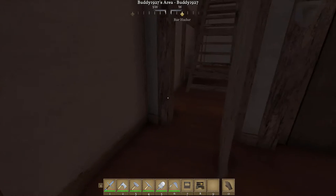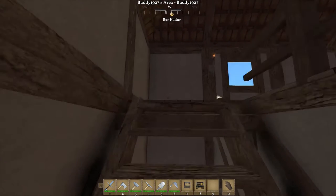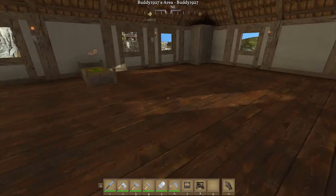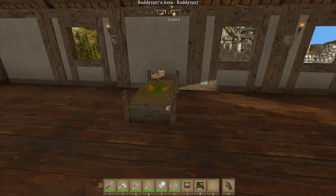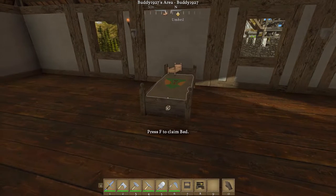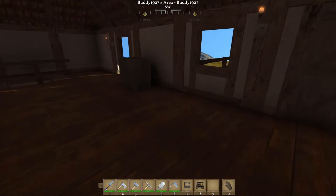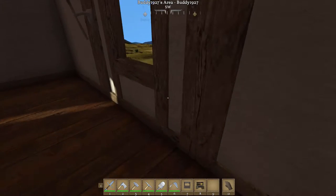We go up the stairs, and the only thing I've done up here so far is put my bureau and my bed up here so I have a place to respawn. And that's the chimney — I've gotta figure out what I'm gonna do with that.